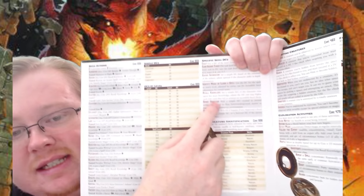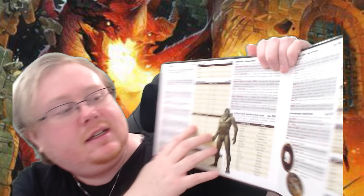The DCs by level table is hugely useful. In addition to that, the condition lists.